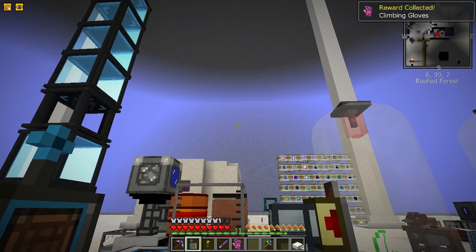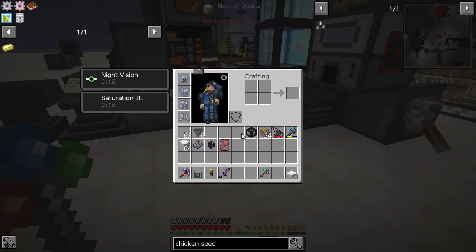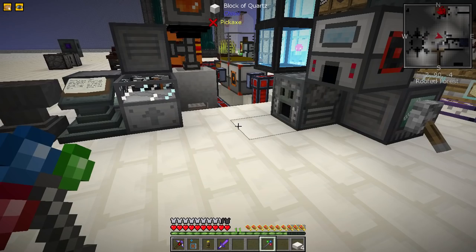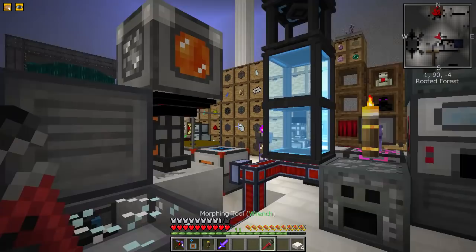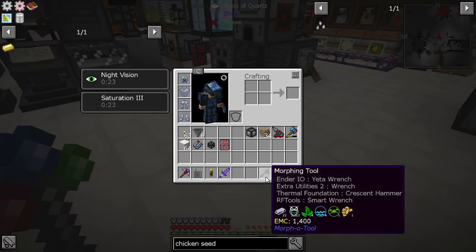Just a little thing I thought I'd show you as well - the morphing tool is rather excellent. It's a mod by the maker of Botania, Vaski. What it does is you can put different wrenches in it, so whatever mod you're looking at - Ender IO shows the Yeta wrench, RF Tools shows the smart wrench, Thermal Expansion shows the crescent hammer. When it's not in use it just becomes the morphing tool again. You have to craft the respective wrench and then craft it with the morphing tool.